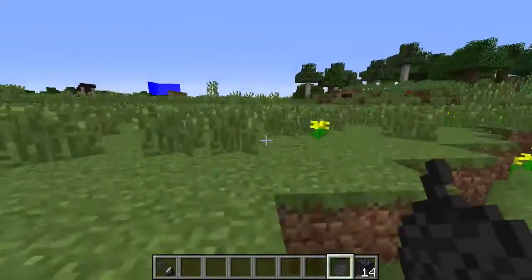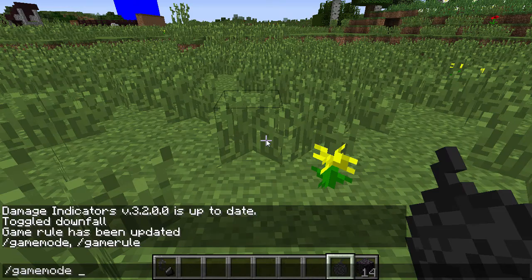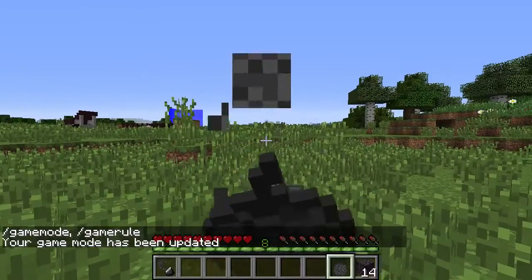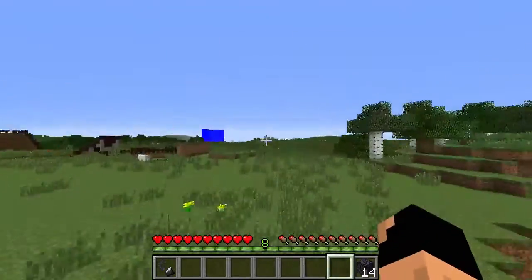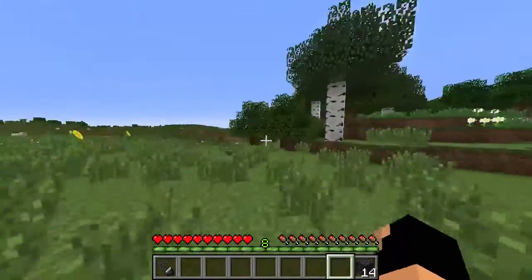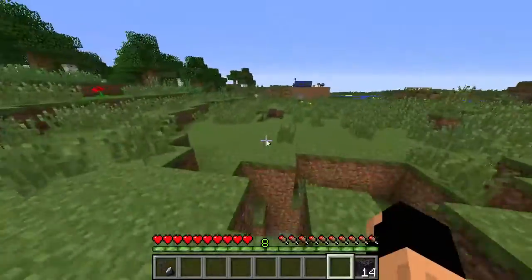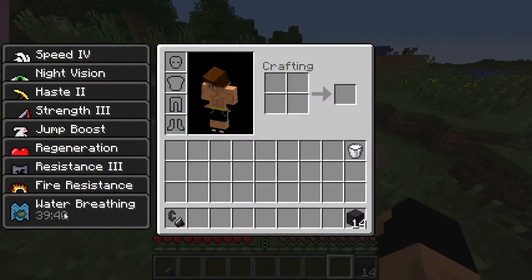I'm going to show you the effects of the Bedrockium apple. We'll go into survival mode and eat it. Boom — you can see my HUD absolutely expanded. Look how fast I move, I jump super high, absolutely ridiculously high. You still take a lot of fall damage though, so you have to be careful. It gives 40 minutes of every single effect, so even though it's very expensive it pays off quite a bit. I'll go ahead and drink some milk to clear it.